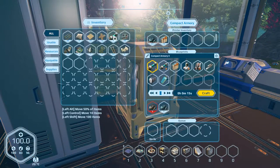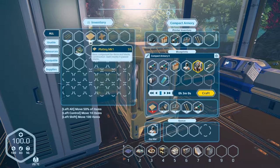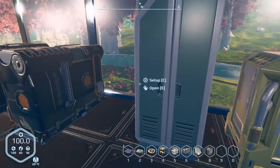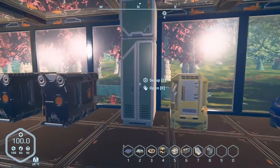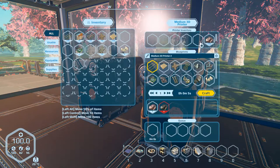Hey everybody, it's BC here and welcome to another episode of Planet Nomads. As you can see I've been busy making a few things, because today we're finally going to make our new suit, our new jetpack - I need some plates for that - and we're going to make a new multi-tool as well. We're also going to go on a bit of a journey, and we're going to get a miner set up.